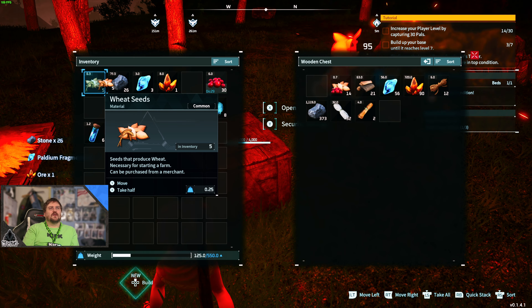We need a feed box. I'll keep those seeds on me, put the other stuff away, put ore in the box. We need straw beds — we need two more straw beds and we need a feed box. I'll place a straw pal bed in here — one, two. Then we need a feed box, but we have insufficient materials. We need to get some wood. I also need pal spheres and cow spheres, so I'm going to chop down a tree.